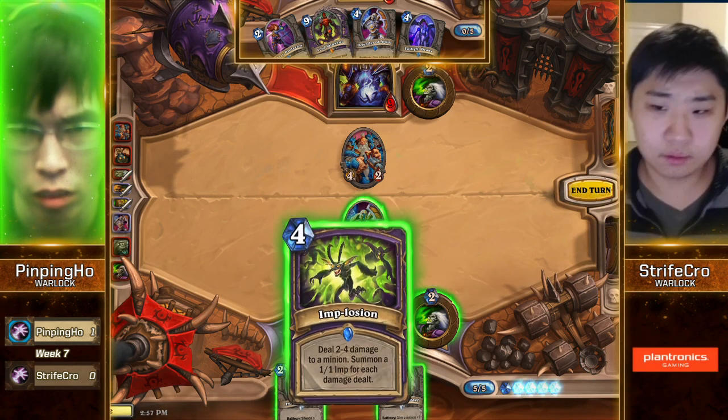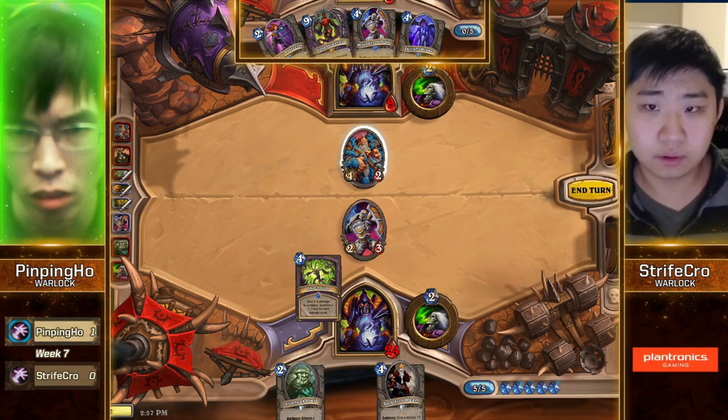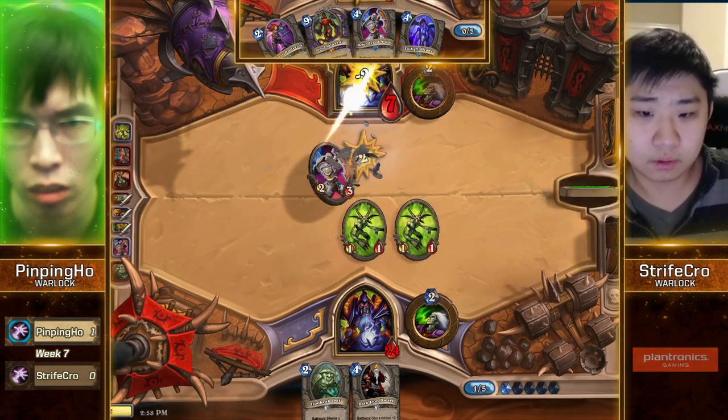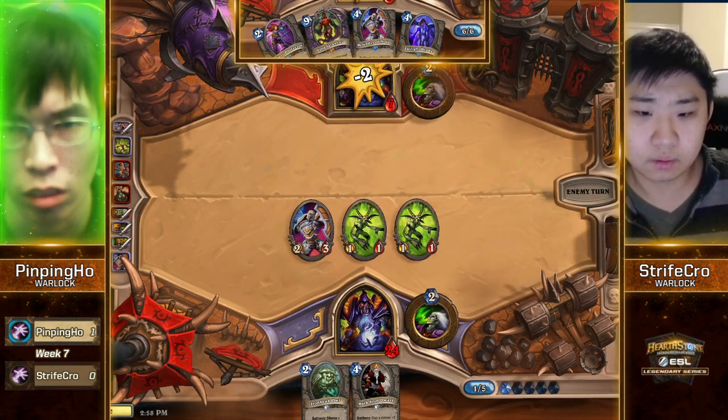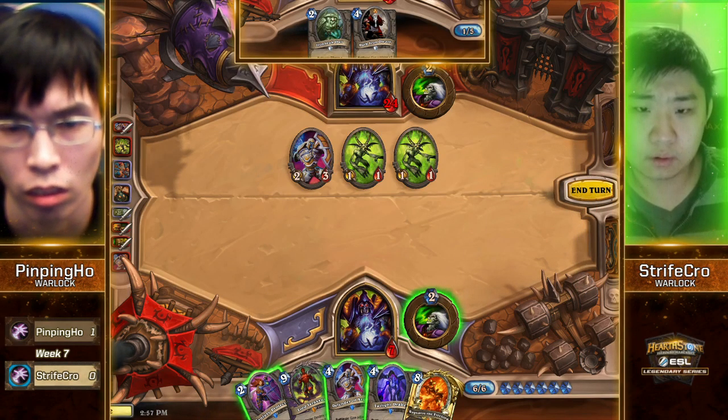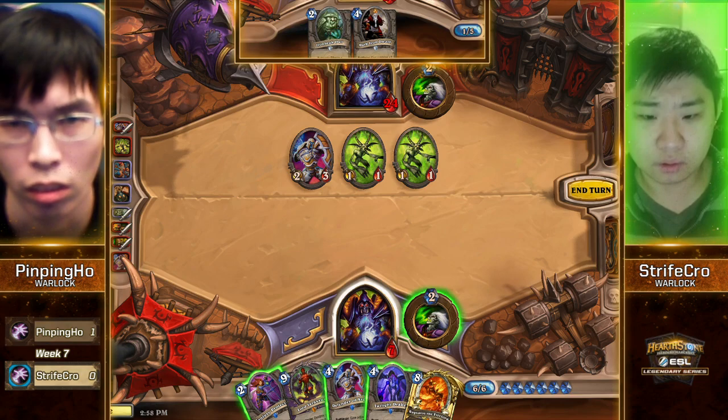Unless Strifecrow picks up Molten Giant, it's always a card you can draw that just beats you with. Well, it's the same stats but not the same card. That is not gonna do it — he's still one damage off from Pingping Ho. Needs to find a way to piece together one more damage. Imagine if Implosion rolled a 3 or a 4.